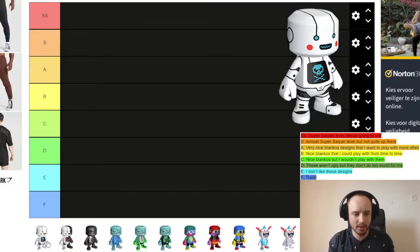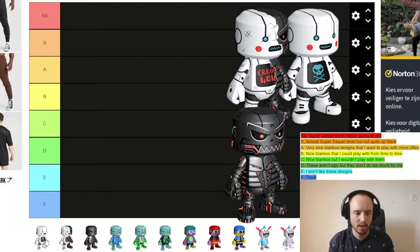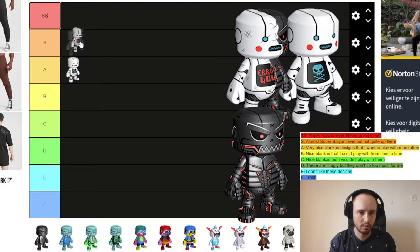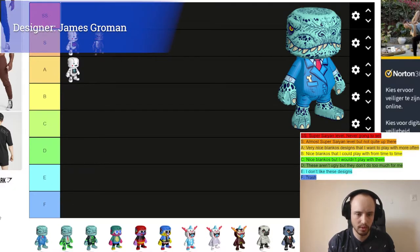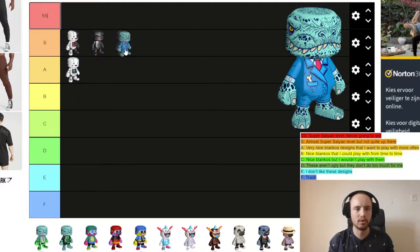The Mint version of Atomaton is better looking and Kill Mode is better looking too, so I'm putting the base in A tier because I would play with it. The Mint and Kill Mode I'll put in S tier. Next is Boss Dino — I like Boss Dino and therefore it's going to be in S tier.